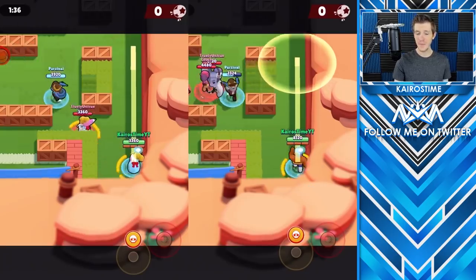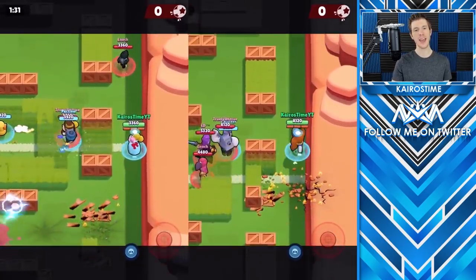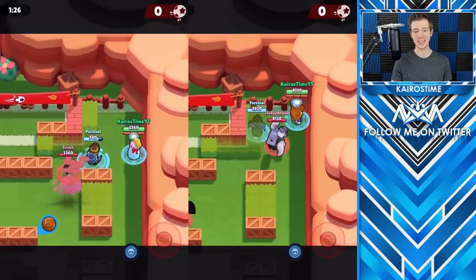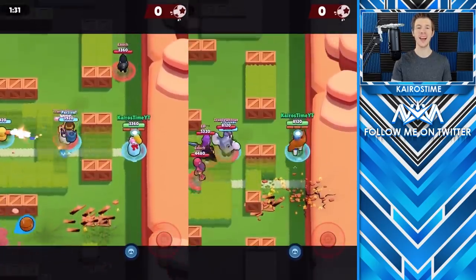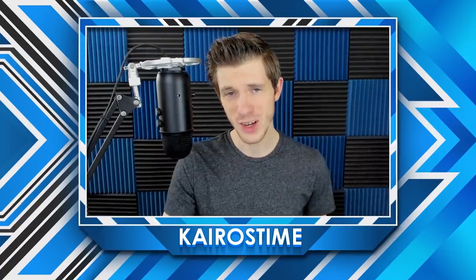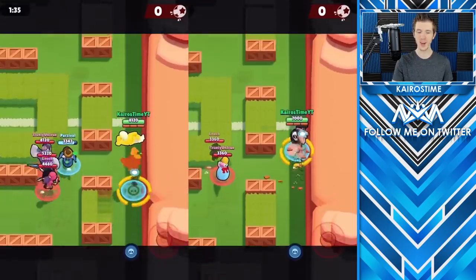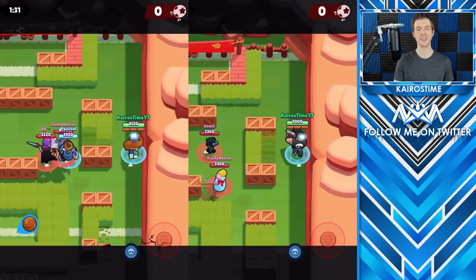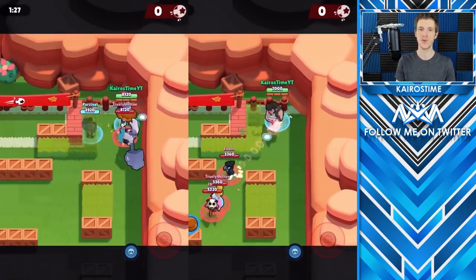El Primo takes 5th place with a huge leap over Piper. Not only does El Primo have a walking speed advantage over Piper, but he also lands before Piper despite jumping later. He actually jumps one-third tile further than Piper does with his super. Coming in 4th place is Bull. Bull has the same walking speed as El Primo, but although his charge is slower than El Primo's jump, Bull's 3-tile lead gives him a slight advantage over El Primo, helping him win 4th place.